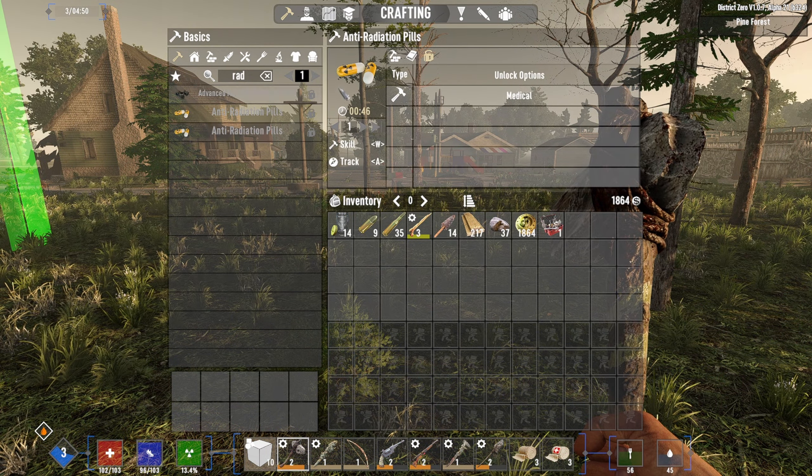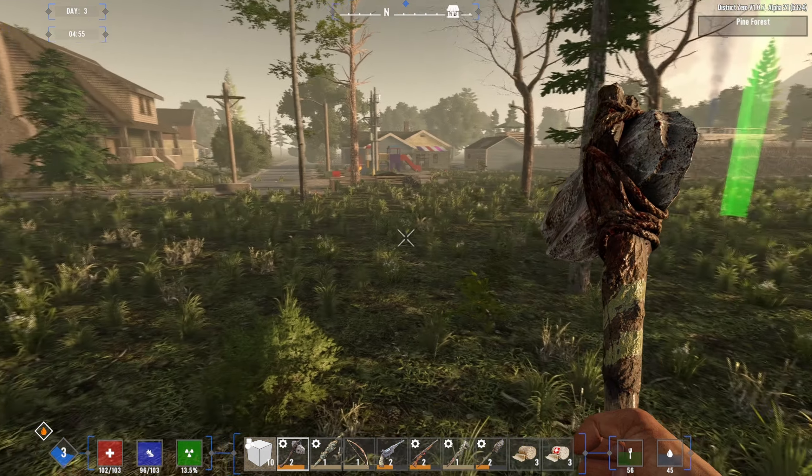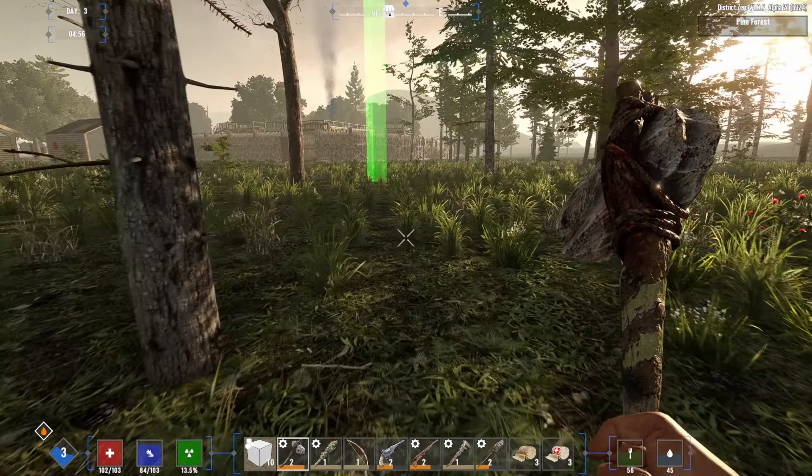Our major thing right now we need is water and food, and eventually something to deal with the radiation, which I looked up. The pills are actually not very hard to make, but I don't have the ability to make them yet — something to do with the medical.